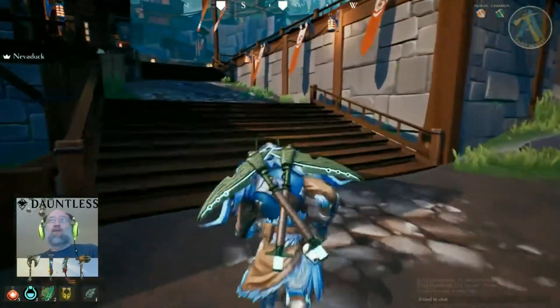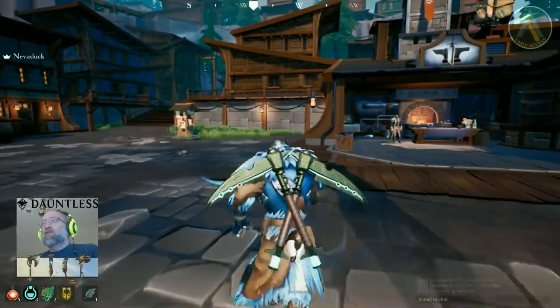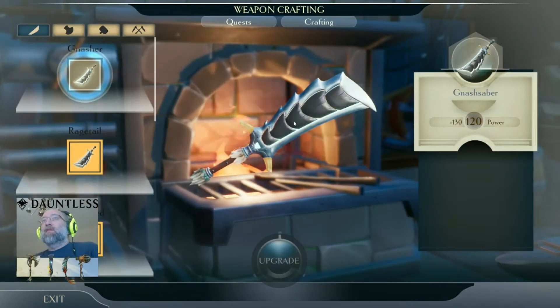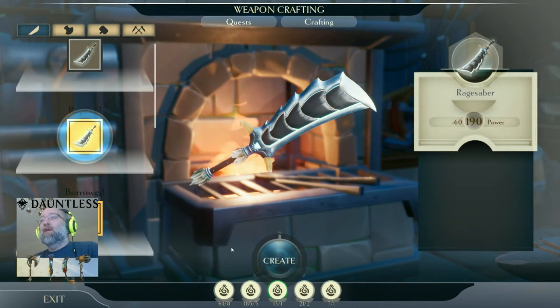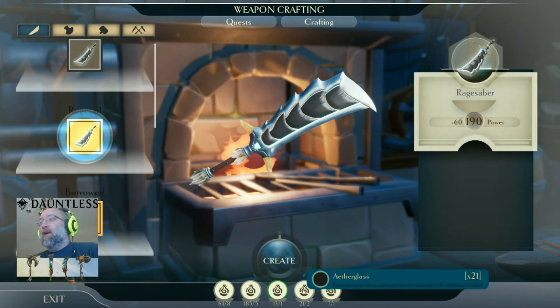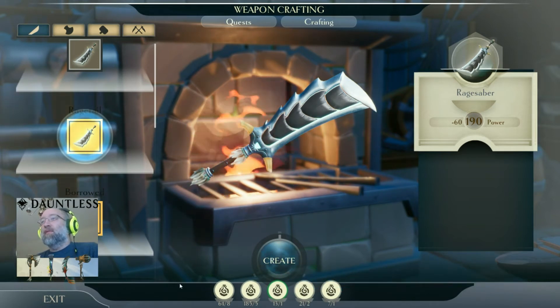Going up the stairs and around to the right, you've got a few more crafters. Over here directly to the right is your weaponsmith. You click on the weapon you want to make, look at what you need to gather, and it tells you where to find the stuff — like uncommon catalyst collected on Tempest Islands and the Monstrous Verge, Aetherglass from raw Arcanite found on islands in the Sheltered Frontier, and dull eye teeth.